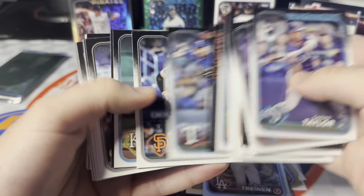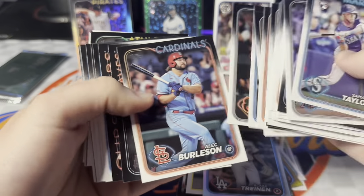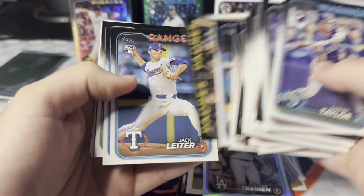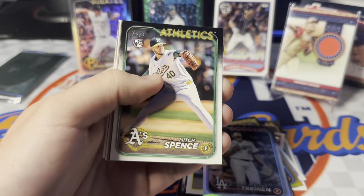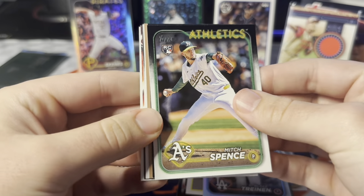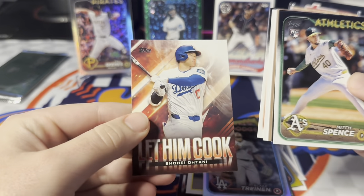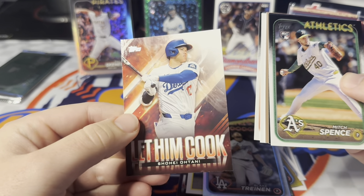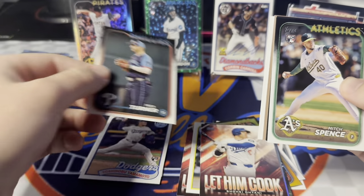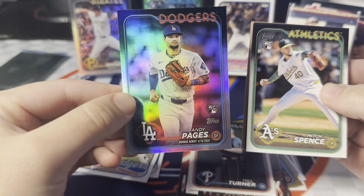There's the Wyatt Langford base rookie — he was a short print in Series 2, actually the only one I pulled. There's a Heston Kjerstad debut, Tyler Black debut, Gatorade Bath insert, and Jack Leiter. Now we're to our good cards. We've got a black 1989 parallel, and a gold and a foil. From the back: there's a nice Yamamoto 1989 rookie, a second Let Him Cook — this one's Shohei Ohtani, nice card. I thought it was one per box, maybe it's one per hobby box. Trey Turner all-star game. And then our foil is an Andy Pajas rookie debut rainbow foil — not a bad one.